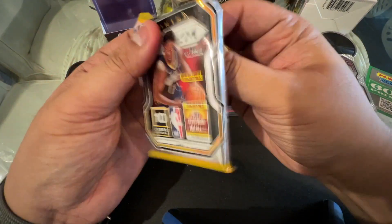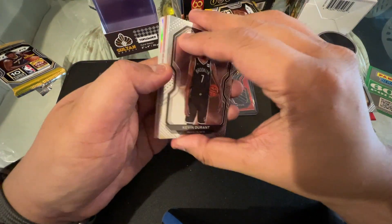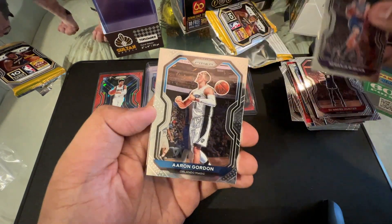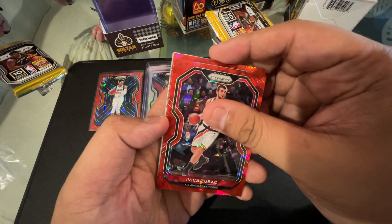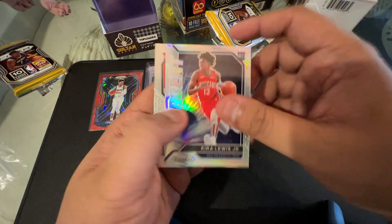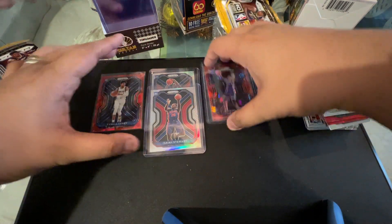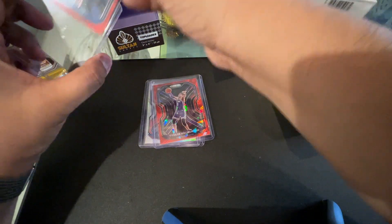Now cracking open the blaster box. We have Kevin Durant — I have a good feeling about this box. Looks like we have three reds and a silver — Kevin Durant, DeAndre Hunter, Gordon, Ricky Rubio, the next red is Klay Thompson — not bad — silver Kyra Lewis Jr., Daniel Oturo. So the major hits from both boxes so far are two silver rookies and two red cracked ice, led by our Tyrese Halliburton with good centering which I think we can get graded.